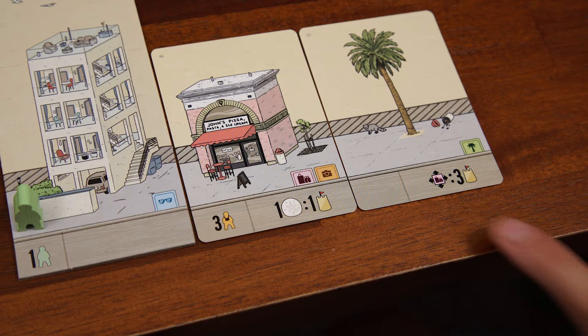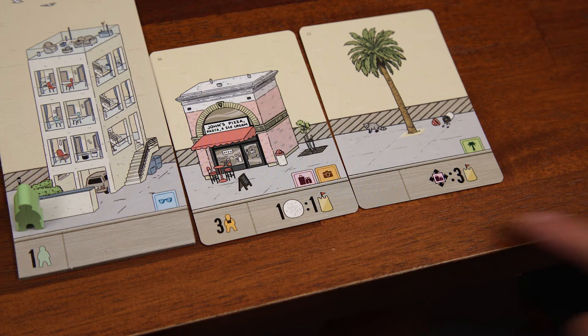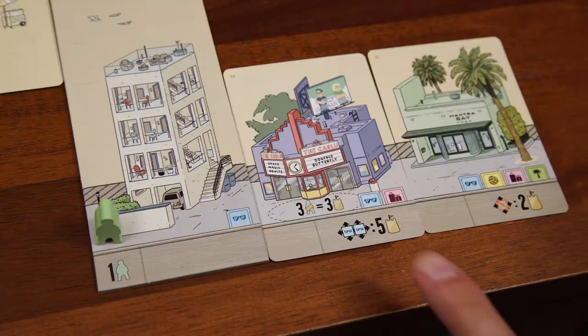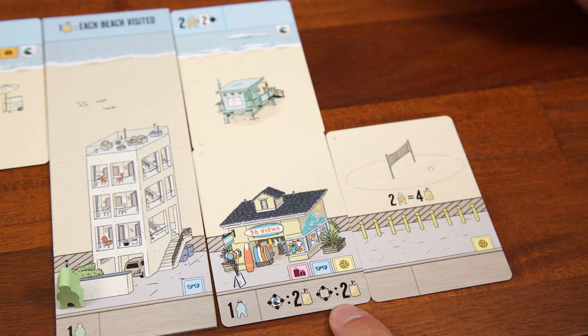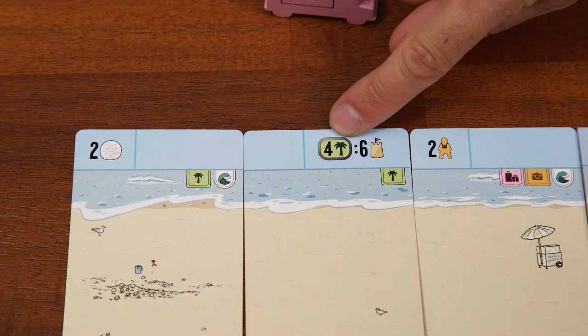On the right section will be any scoring opportunities, which are other ways to score points at the end of the game. The most common ones are adjacencies and chains. Adjacencies require you to have certain tags adjacent to the cards with the scoring opportunities. For example, this one means you'll get three points at the end of the game as long as this is adjacent to one card with a red business tag. If you're adjacent to more than one of those tags, you'll still only get the three points once. If you had one like this, you'd get five points if you were adjacent to two blue local spots. This one actually has two separate objectives: two points for being adjacent to a wave tag, and two points for being adjacent to an activity ring.